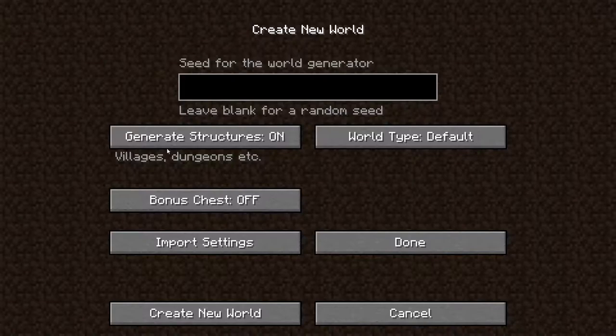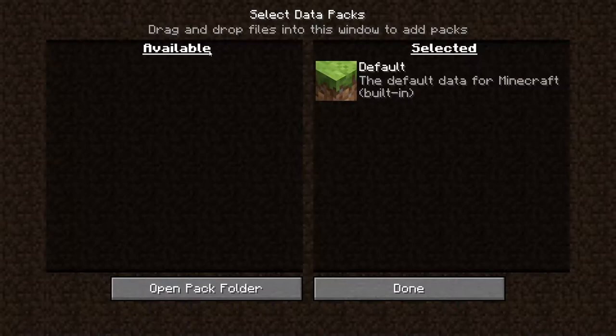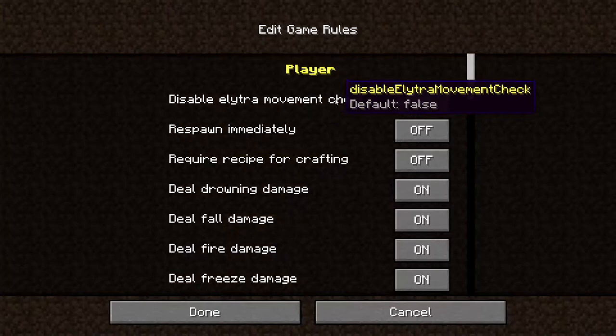You can go to world options, give yourself a bonus chest at the beginning, generate structures, mess with the world type, or you could import settings from somewhere else you find on the internet. There are datapacks that you could just drag and drop in here, if you wanted, to make a different style for your game.